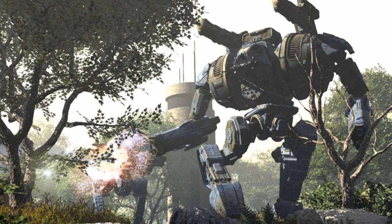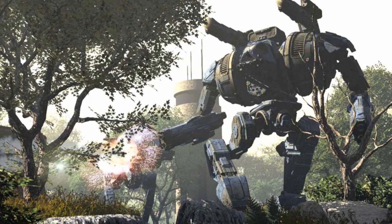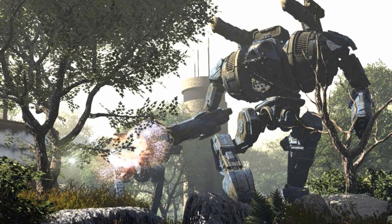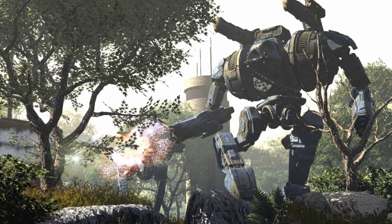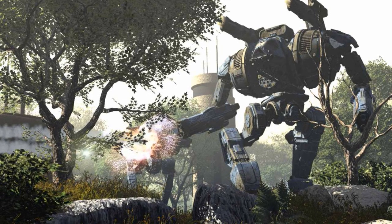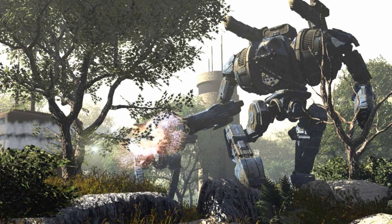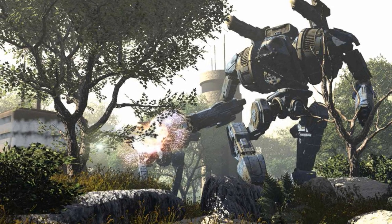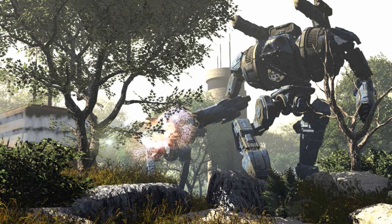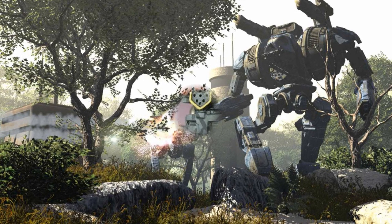The Blood Asp was created by Clan Star Adder as an insult to their enemies, Clan Blood Spirit. It has a great amount of pod space for its size, and is based on an older OmniMech Assault design known as the Kingfisher. The Blood Asp adds an XL engine, but unfortunately its space constraints force the replacement of the Kingfisher's ferro-fibrous armor with standard plate, incorporating 16 tons of standard armor and 14 double heat sinks in the base chassis. It was one of the first mechs to fuel breakthrough heavy laser technology.